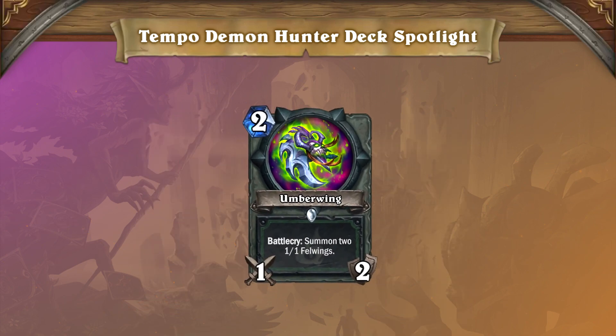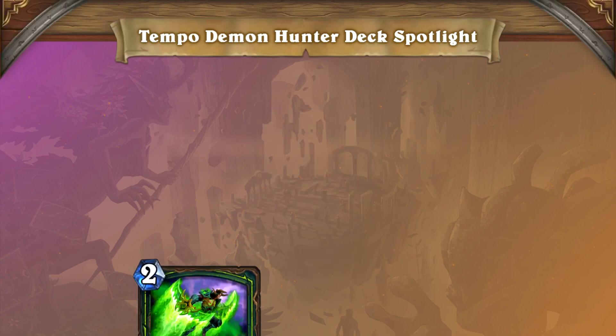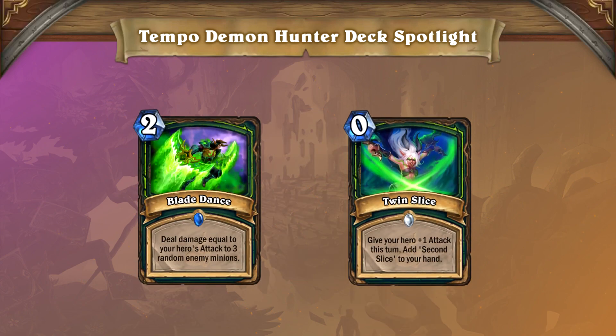Look at Umberwing — it's literally Muster for Battle for two mana. And Blade Dance, coupled with some Twin Strikes, can clear massive boards. That's just crazy.